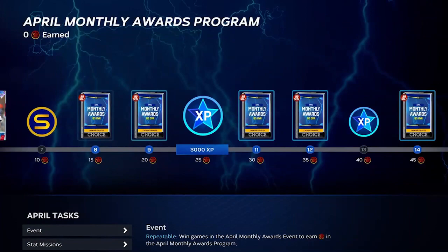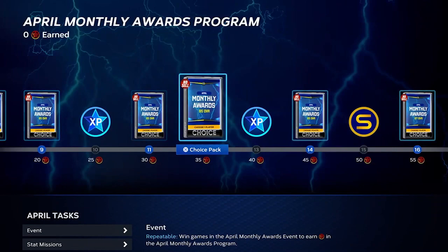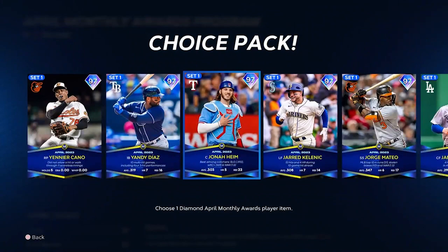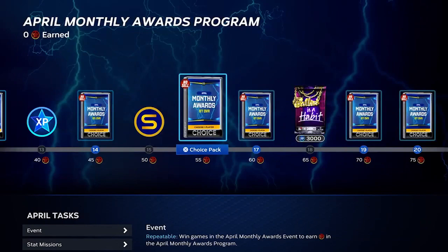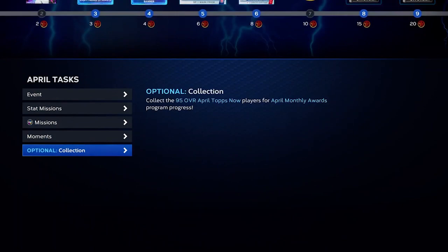If you play all the moments you'll get four 95 overall cards plus two 95 overall team captains — six cards total you can immediately use toward those PXP missions. That's a great strategy to attack it right off the bat. Eventually you'll work up to the 97 overall choice packs, where there are six different players to choose from and you get that pack six times, so you can collect all six.